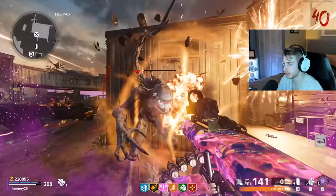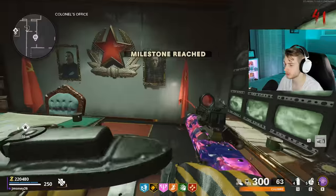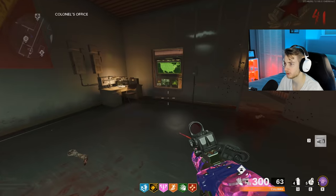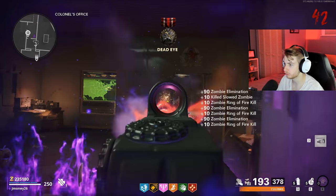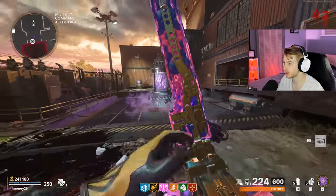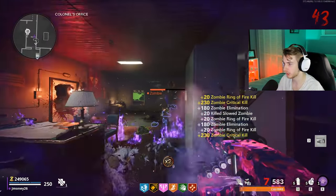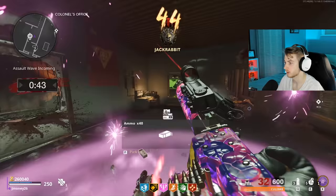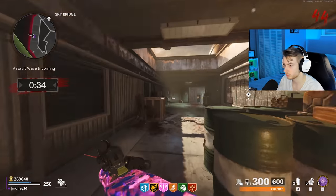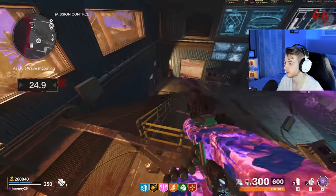We got our perks back, just barely. I bought a self-revive back and I bought a Chopper Gunner. Round 41 — Orda's taking his time again, he's stuck in traffic. He's trying to wait for me to burn my Ring of Fire before he shows up, cause he knows I'm just going to tear through him — he doesn't want to be embarrassed. There's the pack-a-punch full camo — 2,500 kills while packed. Not bad. Round 43 and he's still not here. Fine, I'll use the Ring of Fire — is this what you wanted? Now he's here. I only have about 130 something more crits to get.